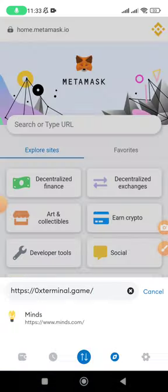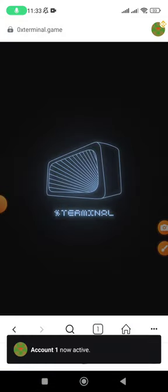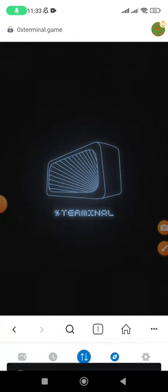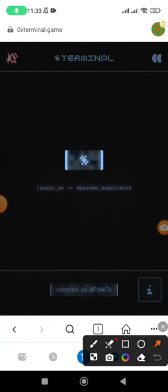Once you open MetaMask, paste that copied link into the browser section and search. Once it loads and brings you to this page, you can play on MetaMask — click on this button to proceed.